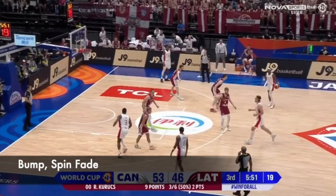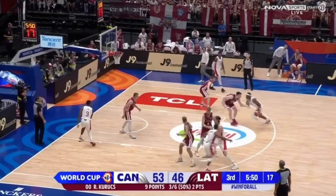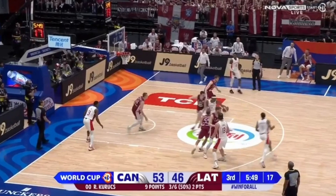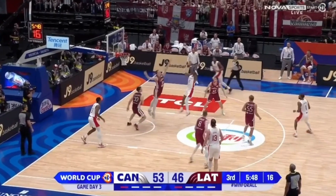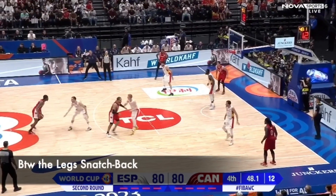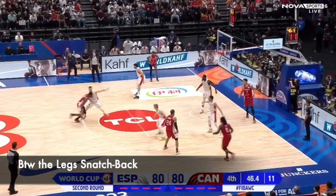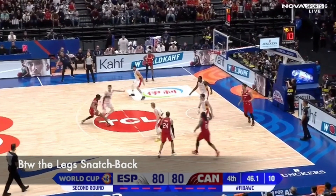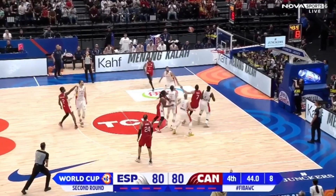Next, we have his bump spin move fade — we saw the bump spin move finish, now we see the fade variation. He bumps, spins away from his primary defender, goes one-two step right into a fade over top against that secondary defender. This was a huge shot in the game against Spain — his between the legs snatch back. He stops on his right foot, the ball goes reverse between his legs, he gains his balance with a little quick hop — which you see a lot when he shoots his creating space mid-range shots — and shoots a fade right over top.